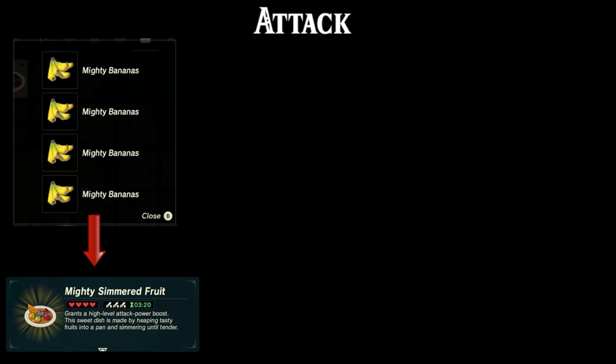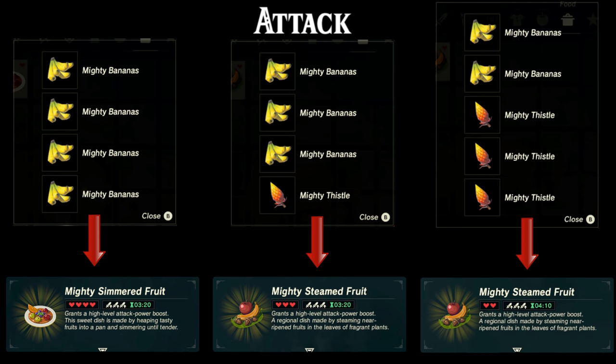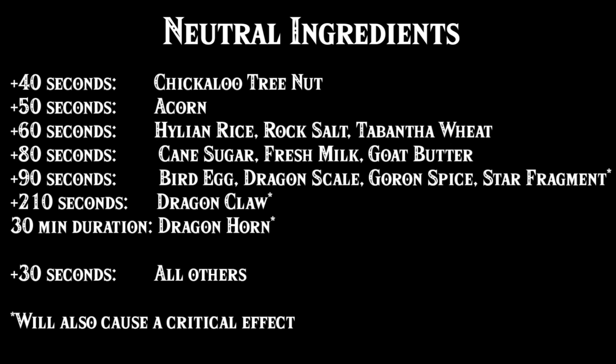Let's start by looking at the attack boosting recipes. Combining four mighty bananas will give you a level 3 attack boost for 3 minutes and 20 seconds. Combining three mighty bananas with one mighty thistle will yield the same result. While mixing two mighty bananas with three mighty thistles will give you a duration of 4 minutes and 10 seconds. For all these recipes that use three or four ingredients, you can mix in a fifth ingredient of either the same type or a neutral ingredient like apples, birds eggs or dragon scales to increase the duration.